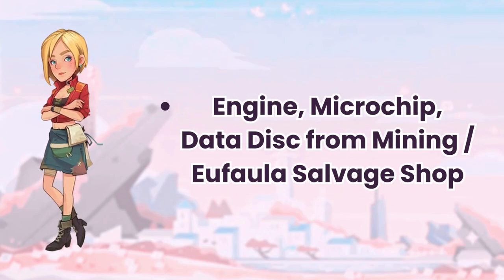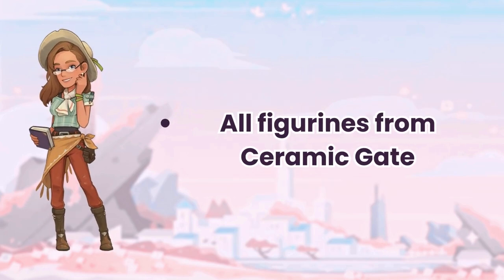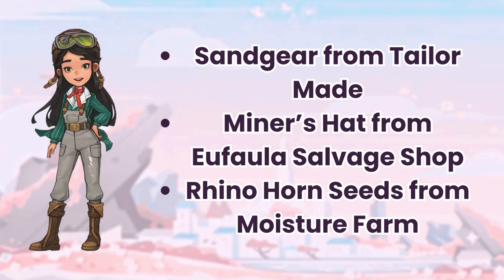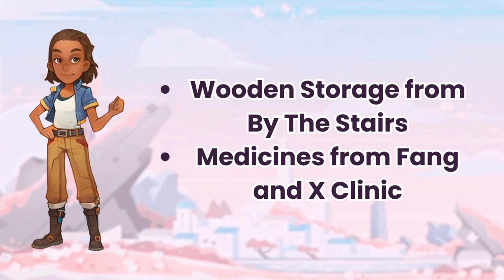Grace's easy gifts are engine, microchip, and data disks, which can be mined early on or bought at the salvage shop. Heidi's easy gifts are wooden storage from the general store and marble slab crafted in a processor. Jane's easy gifts are all the figurines you can buy from Ceramic Gate. Mian's easy gifts are sand gear from TaylorMade, miner's hat from the salvage shop, and rhino horn seeds from the moisture farm. Nia's easy gifts are sand jujube cake from the Wandering Wise store, and various seeds and produce from the moisture farm including the rhino horn cactus. Venti's easy gifts are wooden storage from by the stairs and various medicines from the clinic.